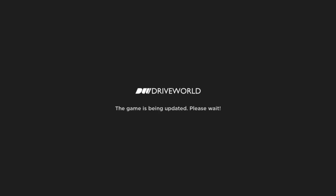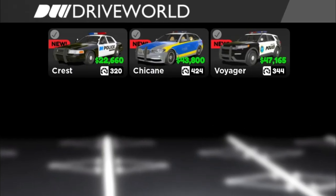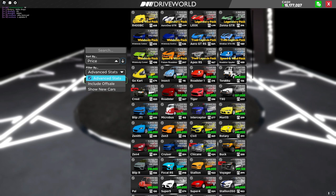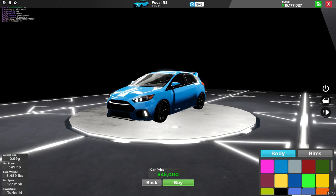DriveWord has just updated, so let's check it out. Heading into the shop to look at the new cars - we currently don't have any new cars this update. While we're in here, you can now filter by advanced stats and it shows exact stats for each car, so you don't have to manually click on a car and look at the stats in the bottom left.